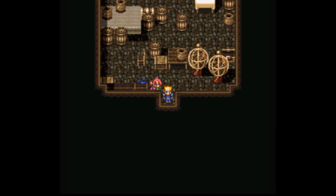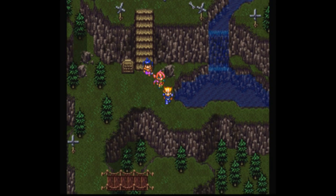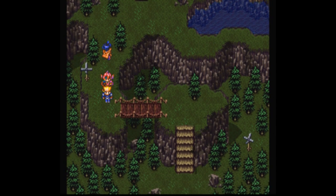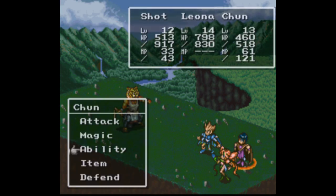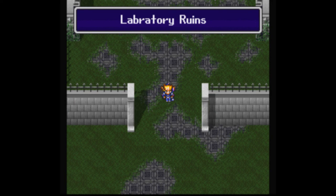We need to find this research lab to get the dinosaur DNA for Medisto's experiment. We've already explored the Forest of Flames, the Cave of Enchantment, and a third forest blocked by fairies. Let's go over here — and here we are at the Laboratory Ruins.